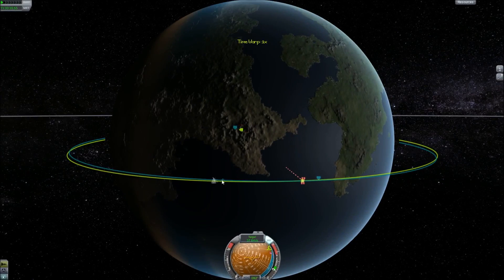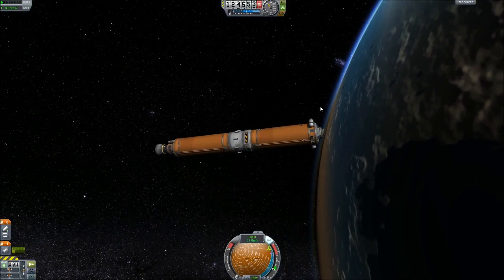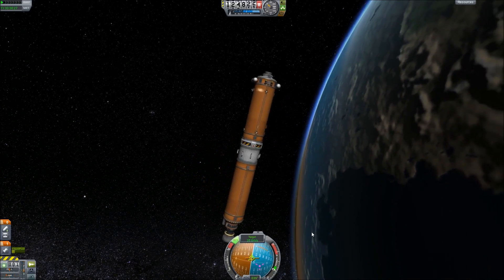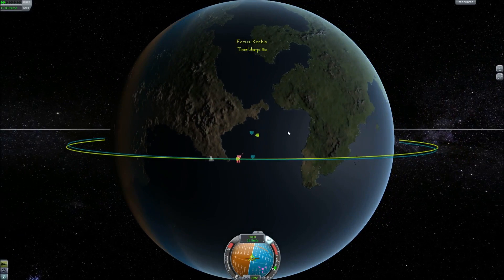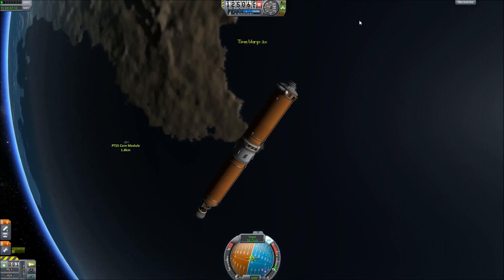You're going to want to stop fast-forwarding just before you hit the node so you can go back to your staging and point your craft into the retrograde. Once you've done that, continue to wait until you meet the intersect. Then thrust into the retrograde to get your relative velocity down to around 0.03 meters per second or less, so that you and the core are at the same exact speed.